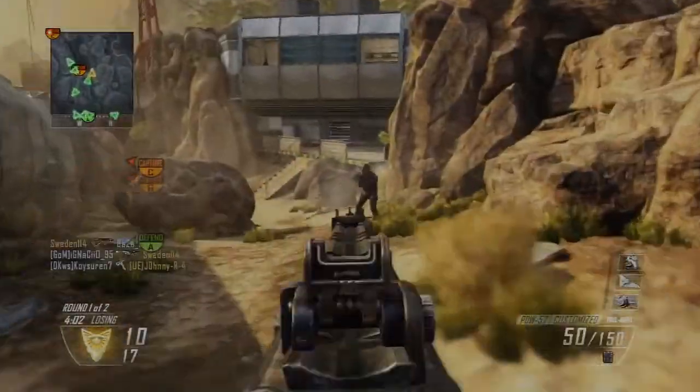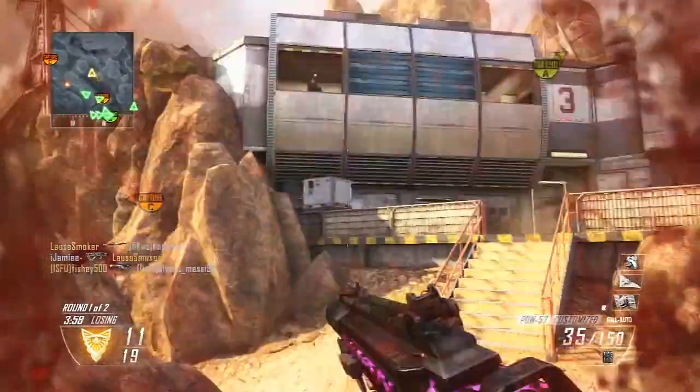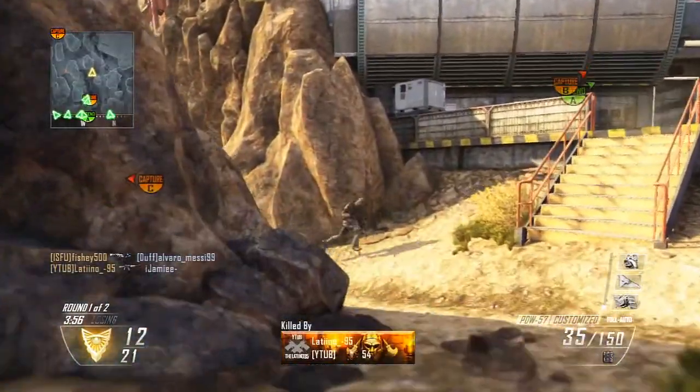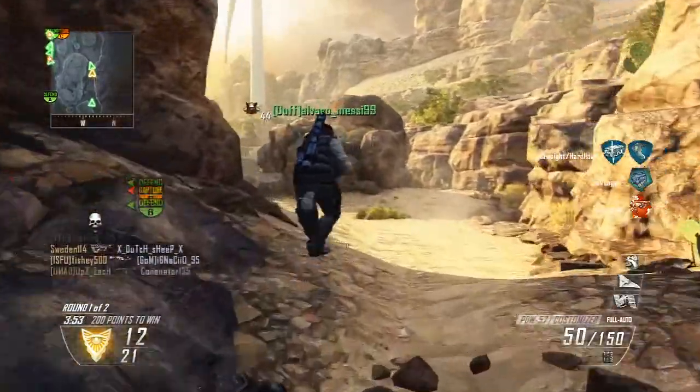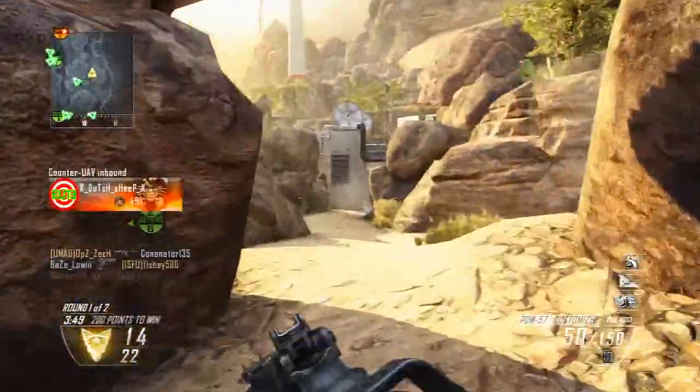Alright guys, what's going on? This is Jamie out of Jamie Dash, and this is a 71 and 9 with the PDW. As you can see, I'm using the new camouflage. Died there because someone was sniping — everyone's sniping on this game. It's unreal, but I actually don't think he was sniping, but oh well.